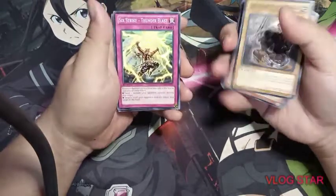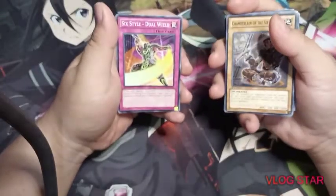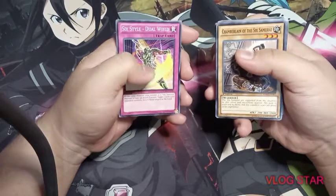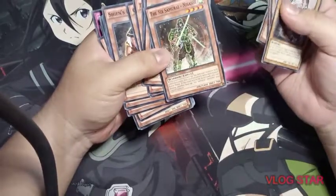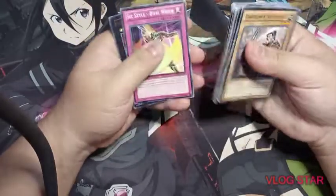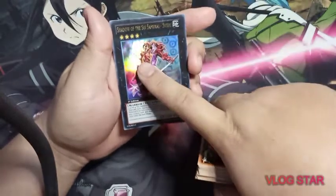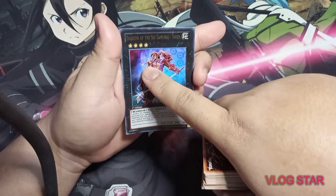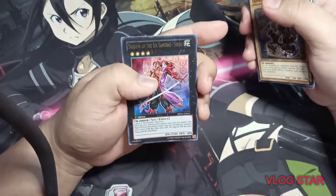Shien's Scheme is in there too. Then we have the synchro cards: Shien's Squire, Six Strike – Thunder Blast — you can see Kageki in the artwork — and Four Swords Technique. Six Style – Dual Wield features the original Six Samurai Nisashi wielding two swords. For the Xyz monster we have Shadow of the Six Samurai – Shien. I noticed the necklace in the artwork — I think it is the necklace of Hand of the Six Samurai and the Spirit of the Six Samurai when they were legendary samurais and were lovers. This is the ultra rare in the deck.